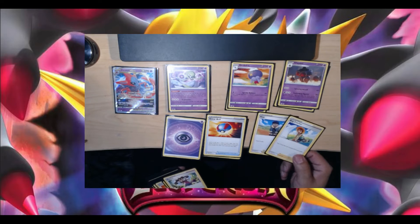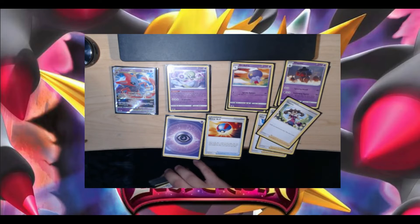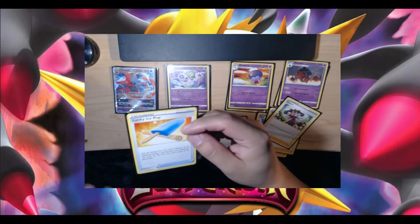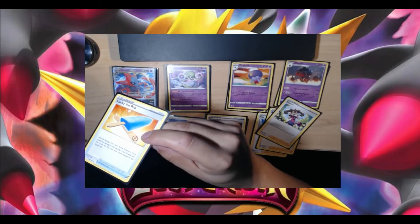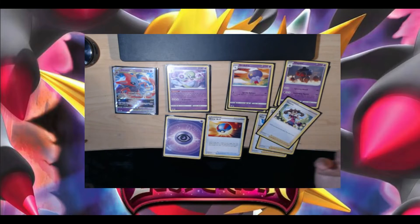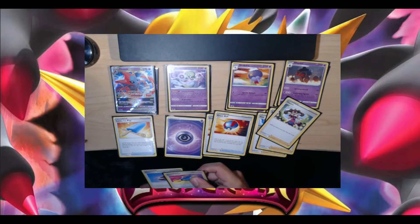A couple of supporters: Hop draws three cards. Bug Catcher draws two — flip heads and you draw two more. Shauna is a good backup — if you've got nothing, shuffle your hand back into your deck and draw six cards, not the worst. Lucky Ice Pop is fun: flip a coin, heads heals 20 damage from your active Pokemon, and being an item non-supporter you can just keep going within the same turn. Once you're all healed up, if you're that lucky you're good — it's a fun card.